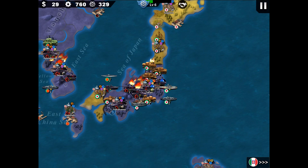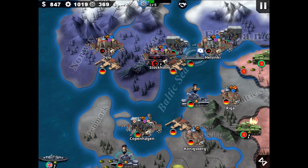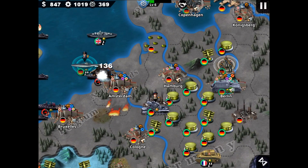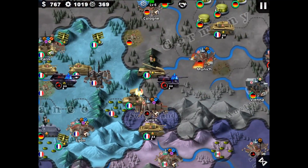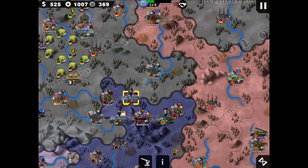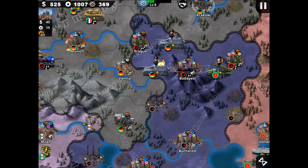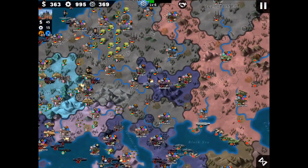The peninsula looks bad right now. Turn 13. Going down with Guderian to Zurich. We're going to have an enemy here. Taking Krakow — infantry is useful. Budapest still there — but we can take this one and also another one near Bucharest. Our allies are doing a great job and will try to give us all the cities.